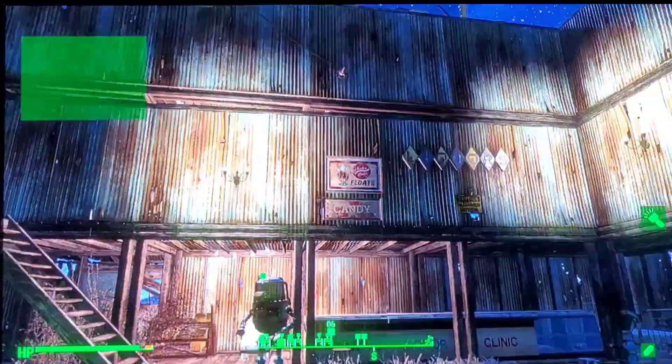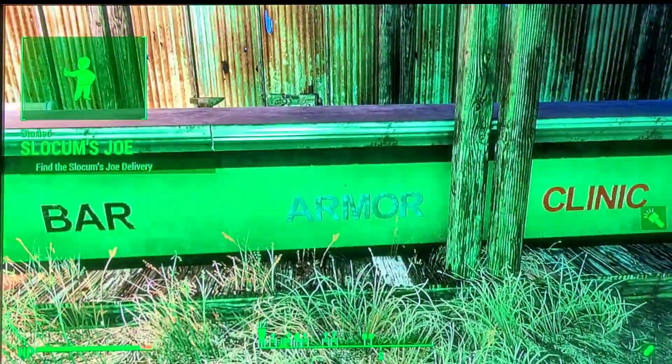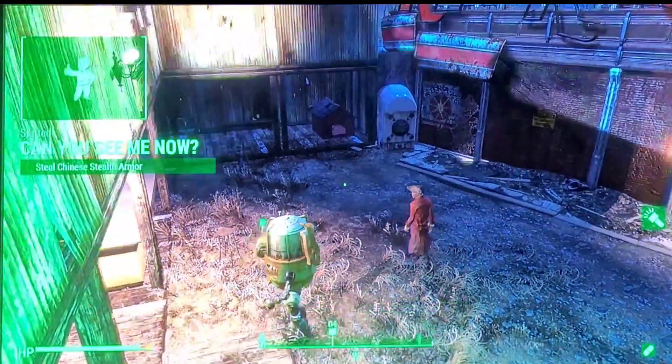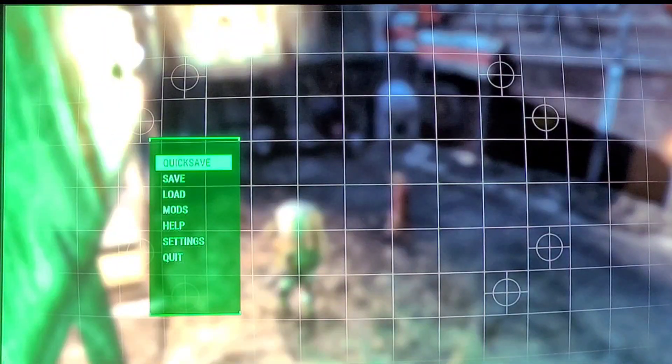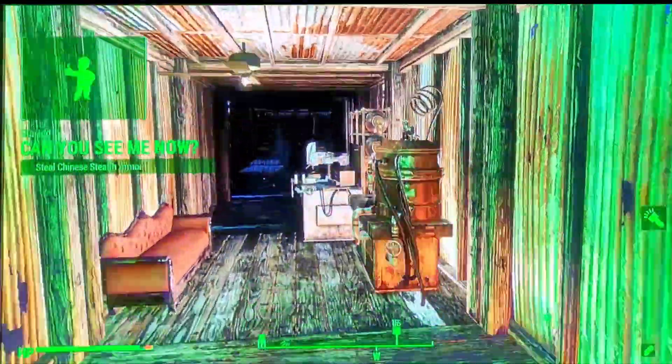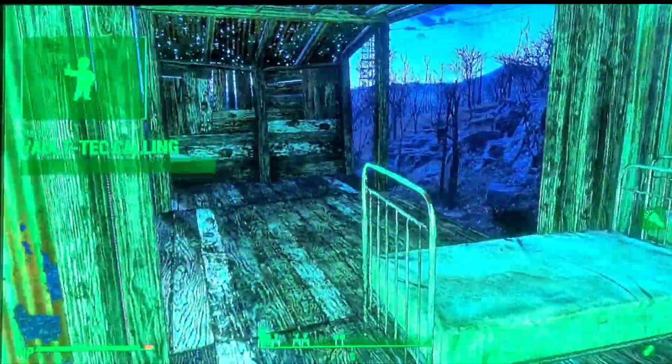First off, we have a bar here — an armor bar clinic — and Buddy the robot, who you can get from a mission. You don't have to turn him in; you can keep him. I was going to post a tutorial, but you can choose to keep him or choose to turn him in. If you want full quest completion, you don't have to turn him in.